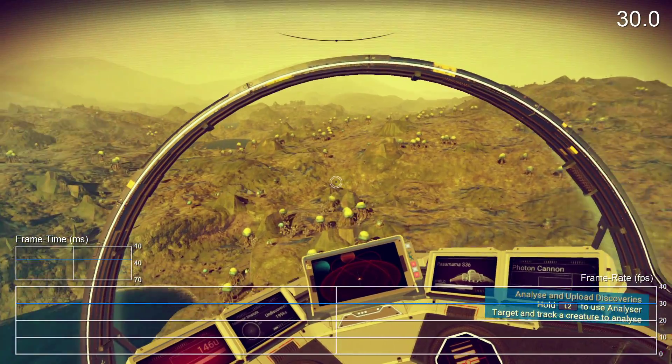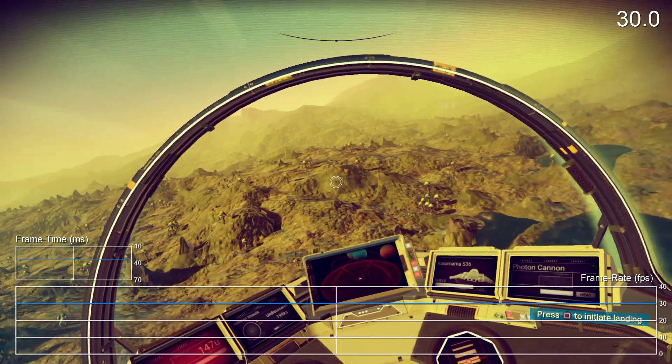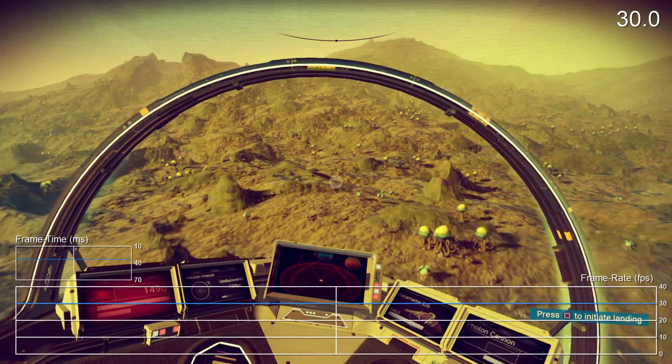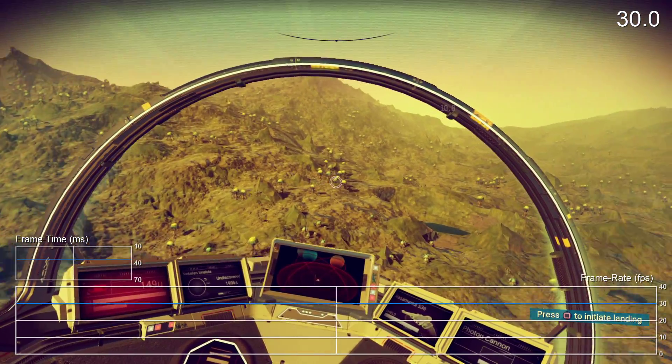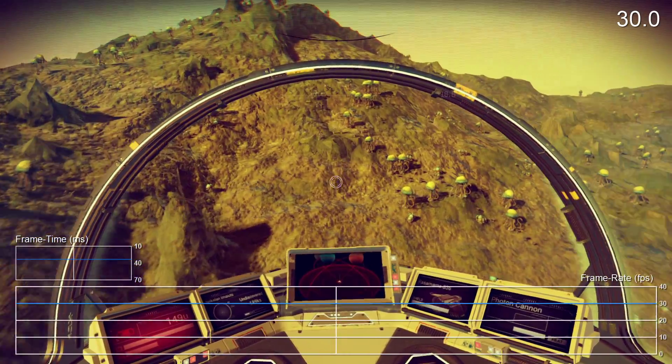It's really nitpicking, because the game locks to 30fps 99% of the time — it's actually really well optimised for that target. But still, though I've yet to see anything like the 20fps drops of the launch code, it shows a bottleneck on PS4 with the procedural generation of terrain.